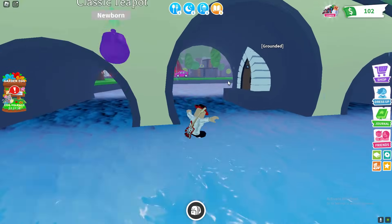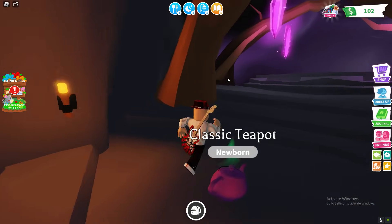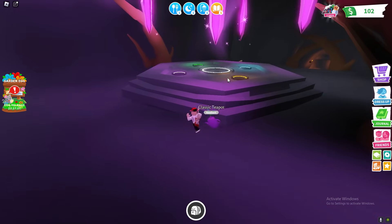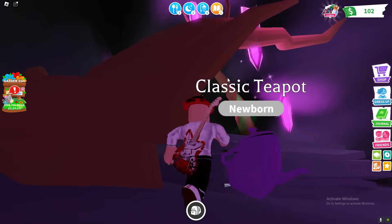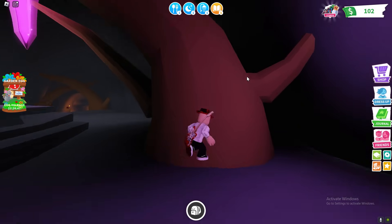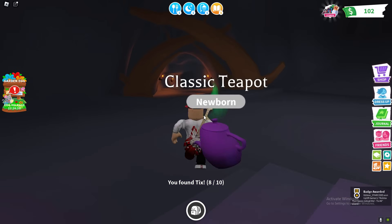Where you want to go now is through this door underneath a bridge. Follow me — it's going to be right over here. It's kind of easy to get this one. It's not behind there — it's actually up on this tree, at the top, as you can see. These Tix locations are really difficult, but it's right there — go ahead and get that.